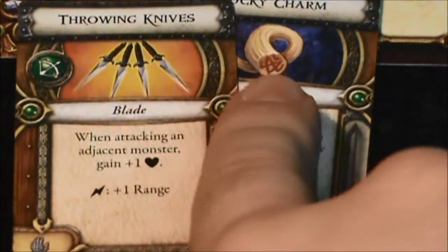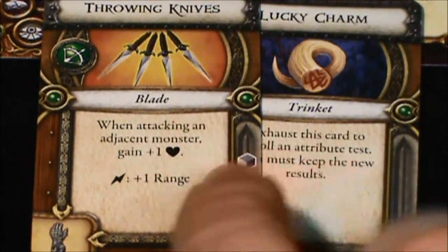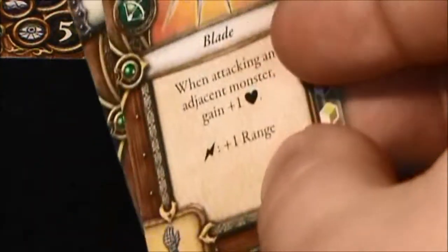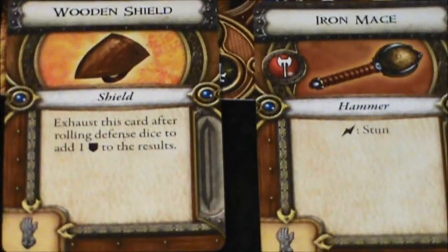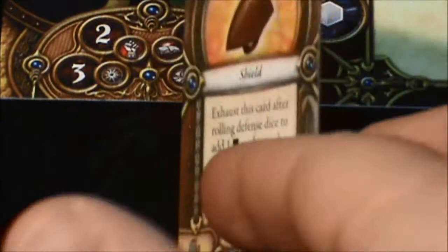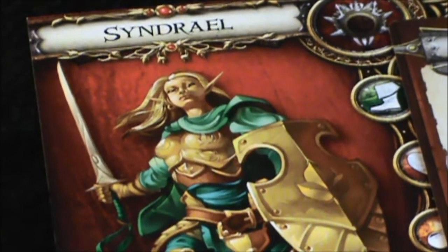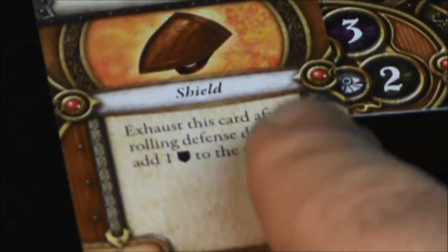It seems that Tombull is willing to sell his knives and his Lucky Charm for 25 gold pieces each, so those will be removed from his inventory. Ashrion is willing to sell the wooden shield and the mace for 25 gold pieces each. And the party's knight, Sindril, is actually willing to part with her shield for another 25 gold pieces.